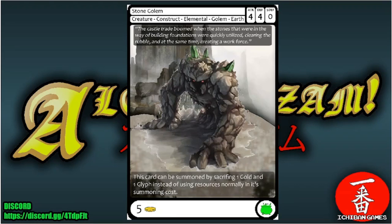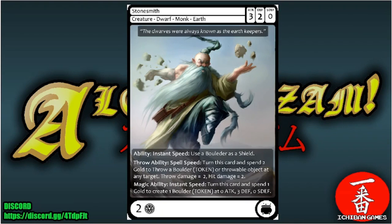Next is Stone Golem, an uncommon creature — Construct Elemental Golem of the Earth faction with attack four, defense four, special defense zero, casting cost five gold. Alternatively, it can be summoned by sacrificing one gold and one glyph instead — making it a four-four for essentially a two-resource drop.